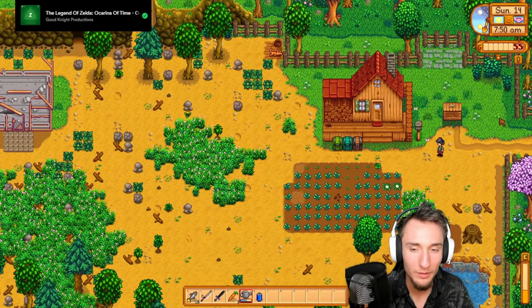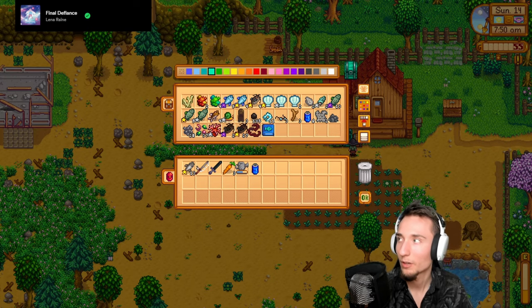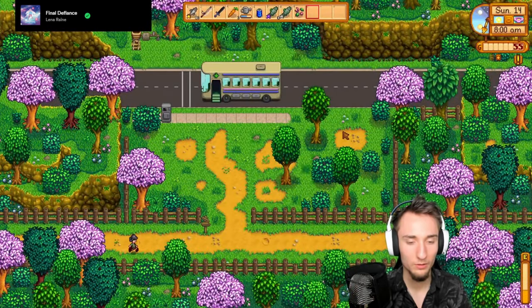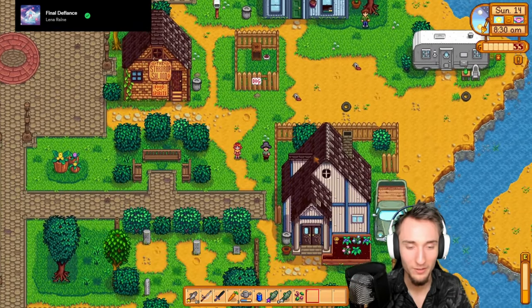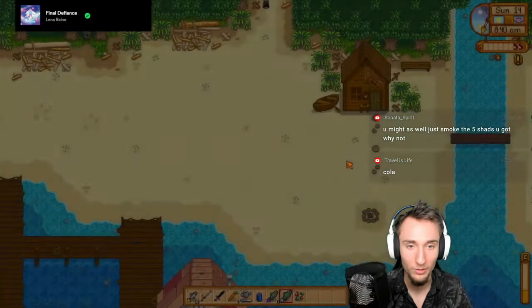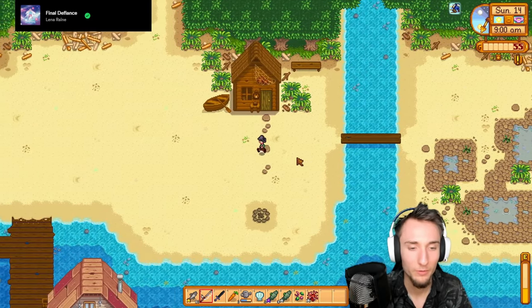We can buy another crab pot from Willy so we have extra chances. We're going to forage the beach first so we should have enough time until Willy's opens at nine. You can't sell smoked fish to Willy - I guess we know now. We have to ship them, or we can sell them to Pierre - I can sell them to Pierre. But at least we can sell them to somebody, worst case I just use them for energy.